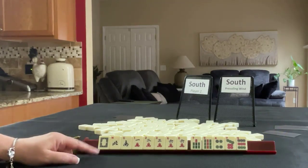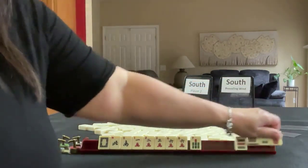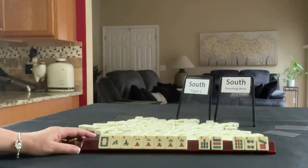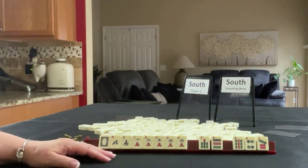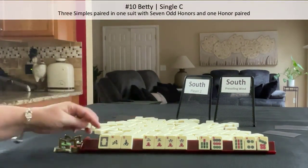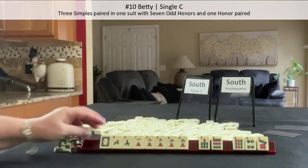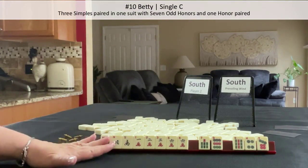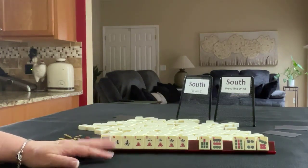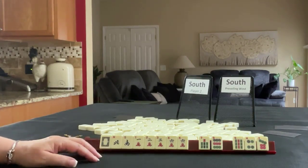If these were my tiles, I'd play one suit and honors — maybe discard those. I wouldn't pick a hand. But we do have the makings of Betty: three pair with news, one of each of the dragons, and then any of those paired. But there could be a lot of changes during the Charleston with this. One suit or one suit with honors is what I would do. If you would do something differently, write pull three in the comment section below with what you would play.